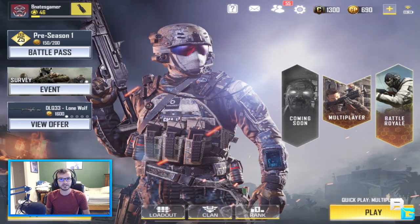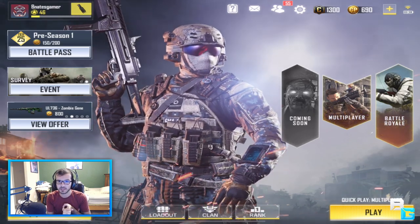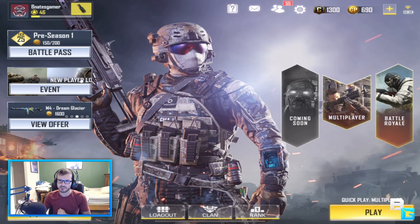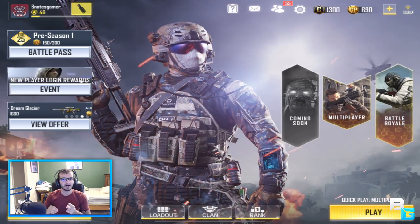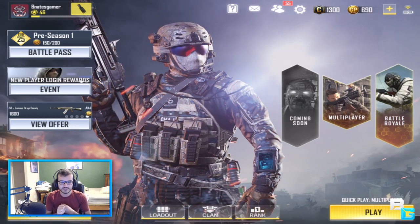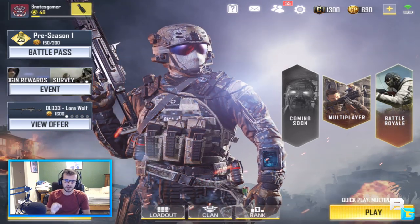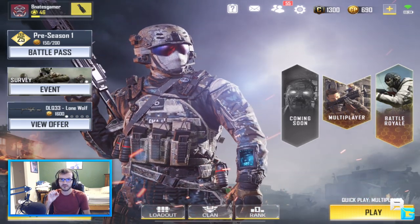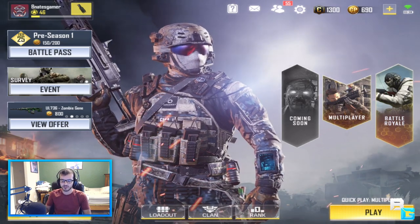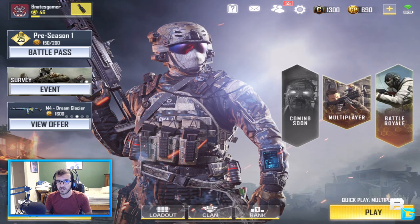So yeah, it's soft launch. All you've got to do to get the game is just have a Canada or Australian App Store account. For Android, I'm not sure how it works — I think you need to download an app called Tap Tap. But for iOS, if you already have an account, you can just switch the region to Canada or Australia and download it from there. You will also need a VPN to play on the Canada server — I'll have a few steps down in the description.